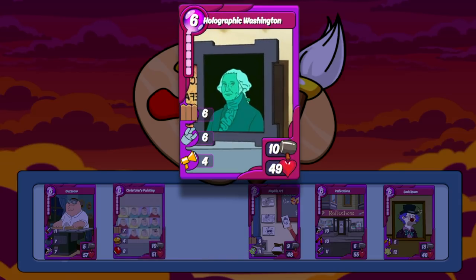Next up is Holographic Washington, a King of the Hill card — another versatile one. Its HP isn't quite 50 but it's close enough, and like the last item it has bodyguard to protect it and your line. It also has hijack as a nice counter to prevent your opponents from being able to craze against it. The cheer all is also nice, but keep in mind it is limited exclusively to art cards only.